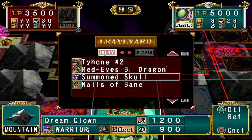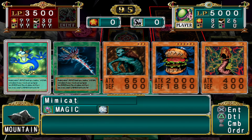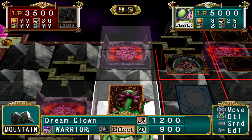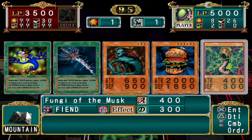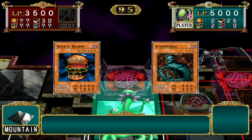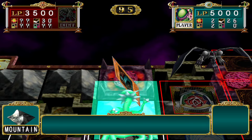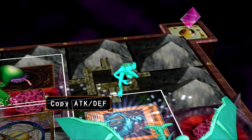What did E-Fusion summon last turn? He played a Beast Skull with a Nails of Bane on it — I can't take that damage. So we just hope we win the game here. No Miracourse — we won. Easy game.